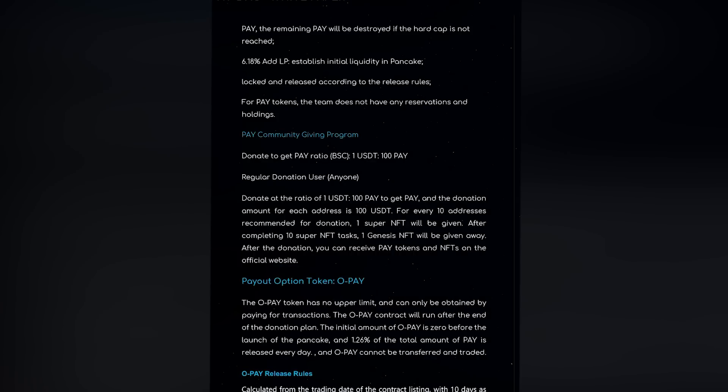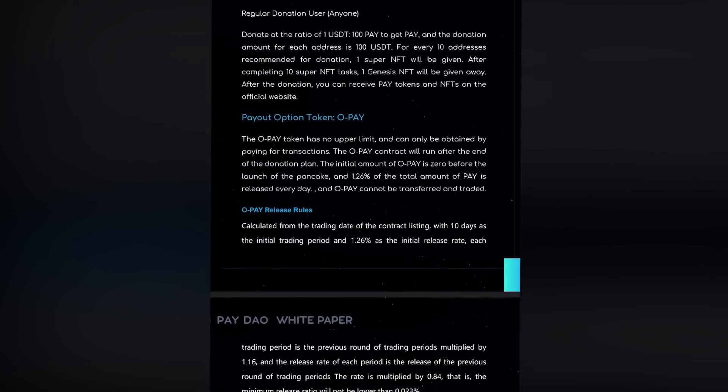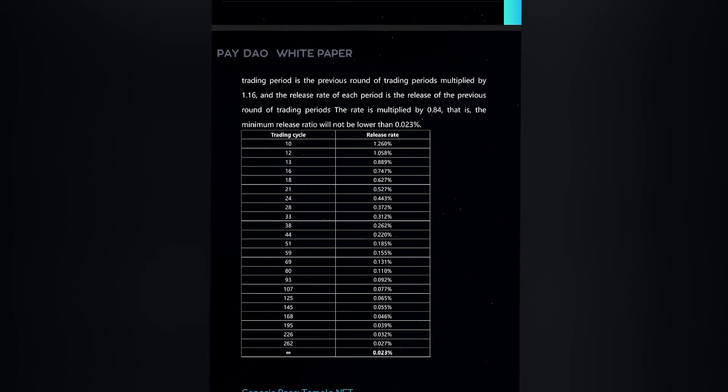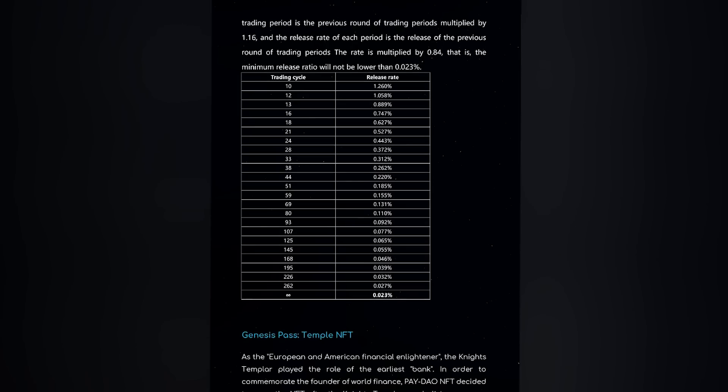What is OPAY? OPAY is an option token for non-transferable transactions. The contract will automatically release PAY tokens to the wallet address according to the amount of OPAY held at each address. The initial release rate is 1.26% every day. The contract will be automatically executed into the account, and the corresponding OPAY will also be reduced after the release.